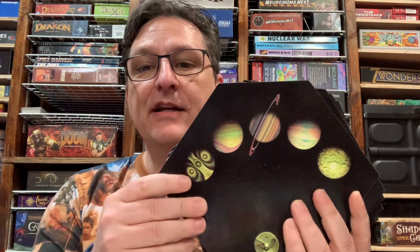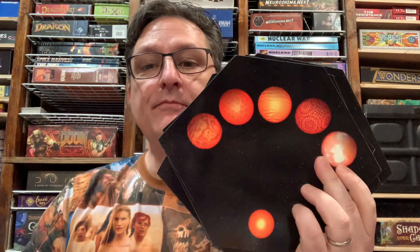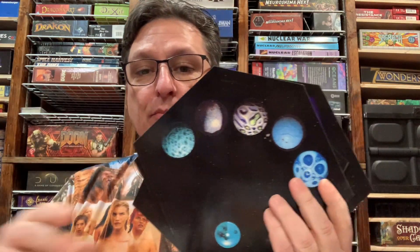Every once in a while I do like to use these player boards, and I do like the reverse hex effect. So I've got enough here — I've got red, purple, gray, green, white, brown, orange, blue, pink, yellow, and then I have a warp with the PRAW.